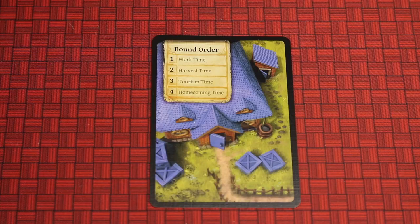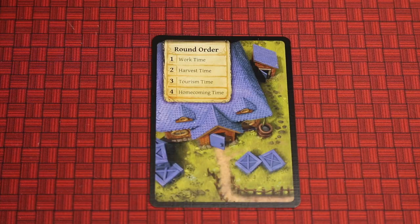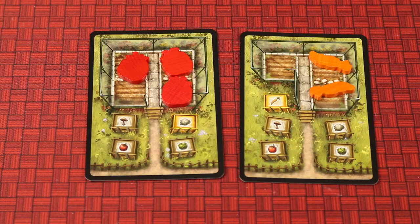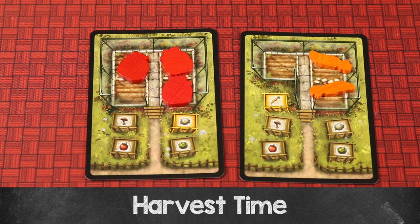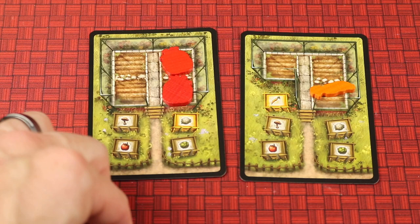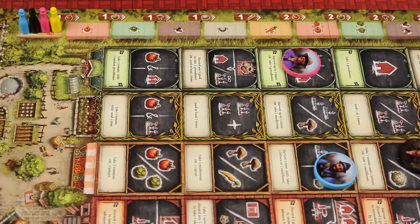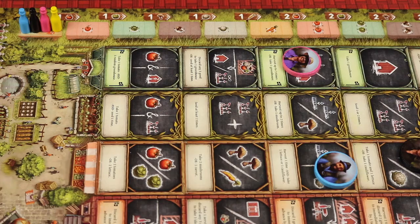Work time continues until all players have placed all three of their workers, taking actions immediately upon placement. Then you move to phase two: harvest time. During harvest time, each player harvests one vegetable from each of their greenhouses and puts it in their stock. If a greenhouse has multiple different goods due to service card effects, the player chooses which single good to harvest.